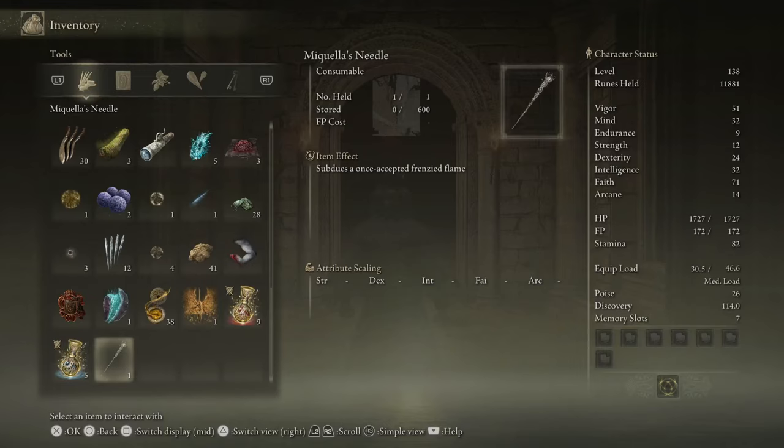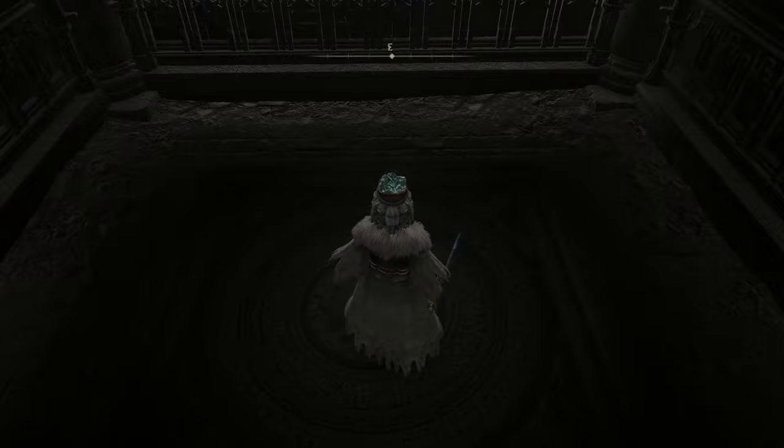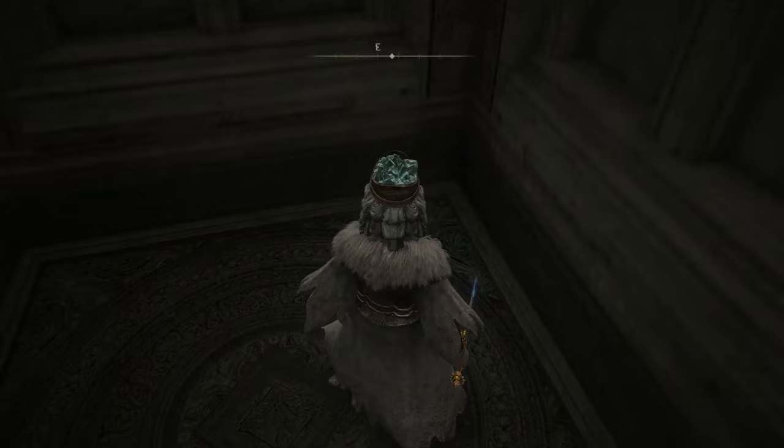We're going to use this needle to remove the Frenzied Flame ending. Now if you've gotten to the point of the game where it matters, you will have this area unlocked. We are going to go to 'Beside the Great Bridge' and go down to a secret boss area — but we are not going to have to fight the boss. You can if you want, of course.